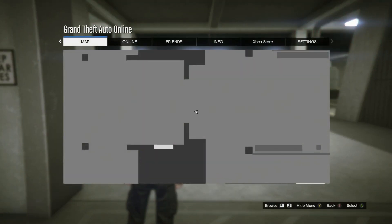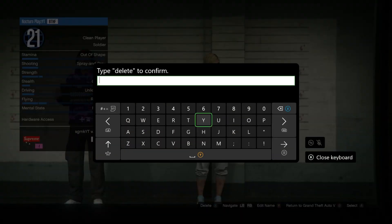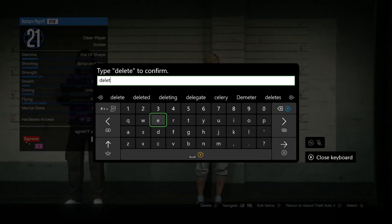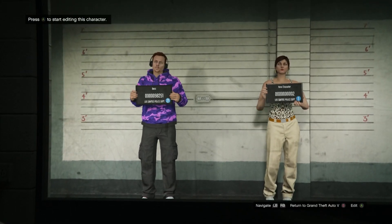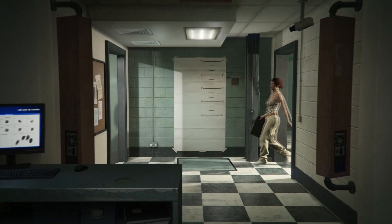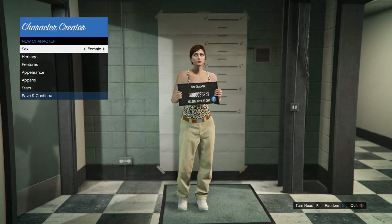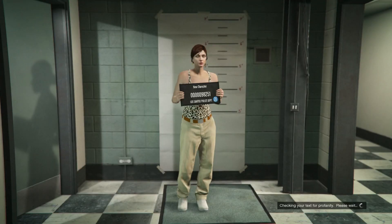The first thing you want to do is load into an online session. Pull up the pause menu, go to Online, then go to Swap Character and create a second character. If you already have a second character, just delete it and create a new one. You might get an alert saying, do you want to copy rank over to this new character? Make sure you do select that option — it doesn't matter if you don't, however I'd recommend selecting it.